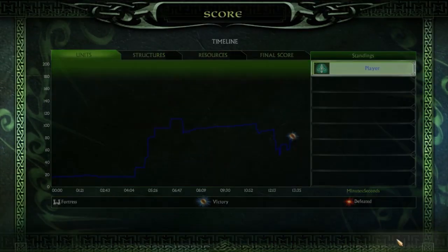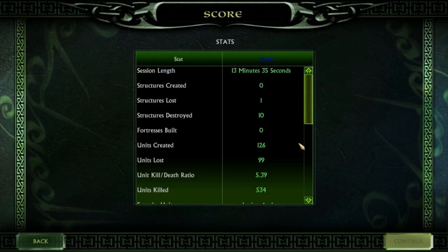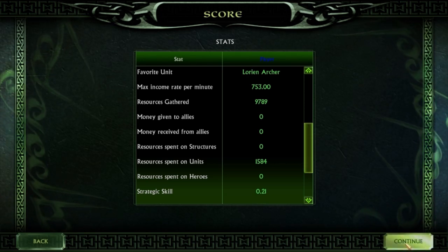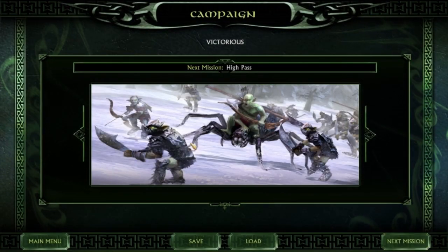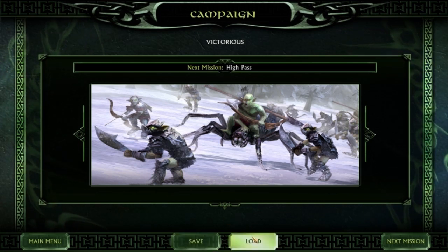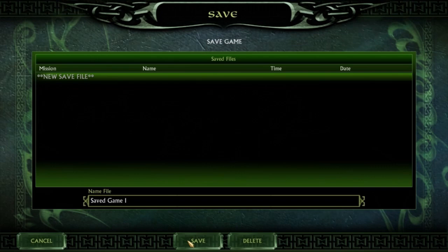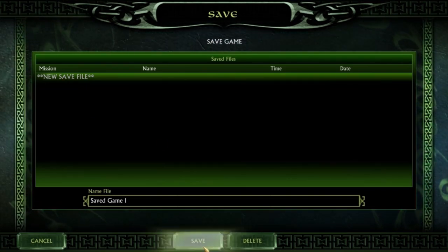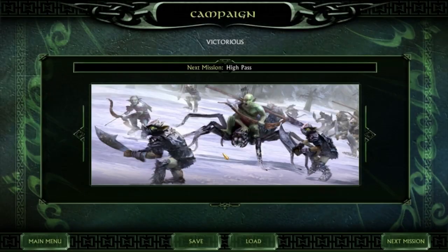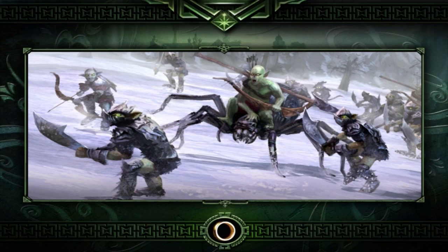Okay, back. I got some more red vines. Can we save quick? Save. Save in progress. Okay, here we go. The next mission.